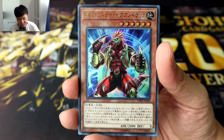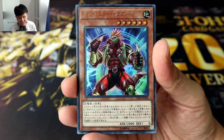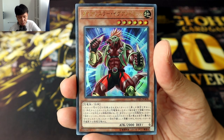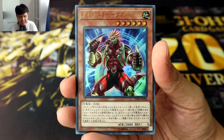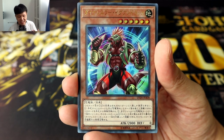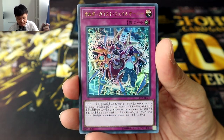Now we have Dino Wrestler Iguano Draca. Firstly, it's designed to help you gain materials for Link Summoning. By discarding one Dinosaur monster, you can Special Summon this card from your hand. It also allows you to tribute a Dinosaur monster to Special Summon a Dino Wrestler with a different name from your graveyard in defense position, letting you assemble the Dino Wrestler monsters you need. Do take note that since it has to be in defense position, you can't abuse this effect to bring out your Dino Wrestler Link monsters.